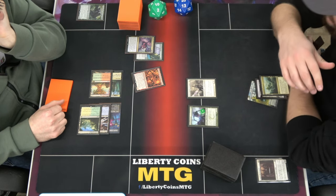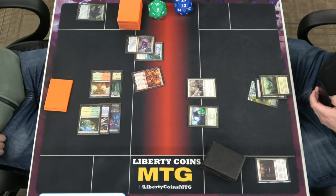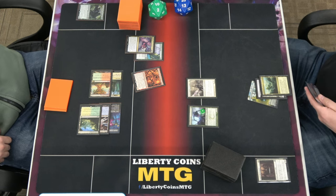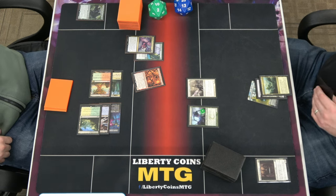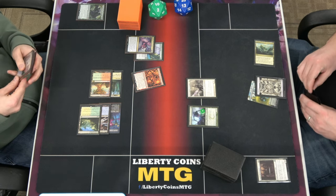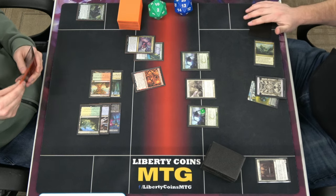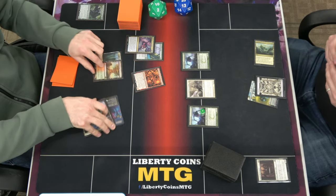That's such a stupid card, especially when you cheat it out. It's like four. I really need to deal with that and I can't at the moment. This works out even better — let's just pay one for another Experiment One. I can tap it now. Three mana. Pass.